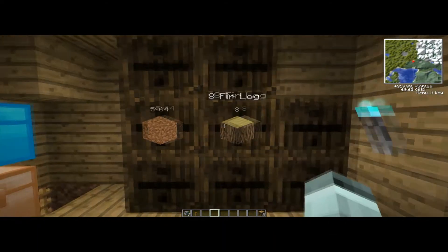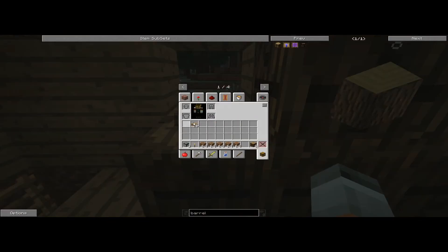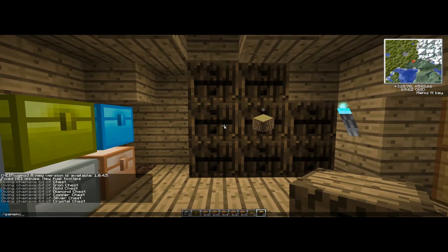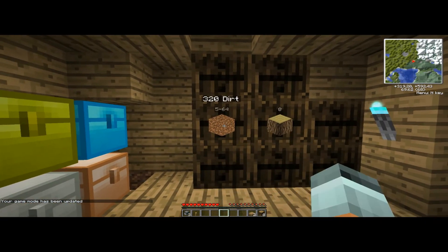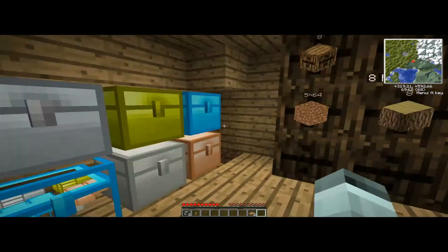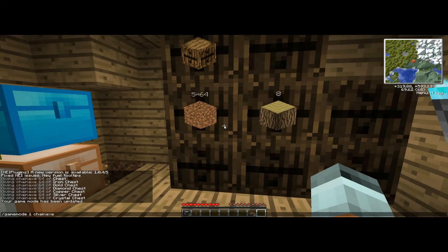Say you've got five stacks of 64 dirt but only want two stacks — just left-click twice and you get two stacks out instead of having to dig through a big chest. You can right-click to put all your dirt in, and it'll tell you how much dirt you have. Really useful instead of filling up an entire chest with one item — you just put it all in that one single block.